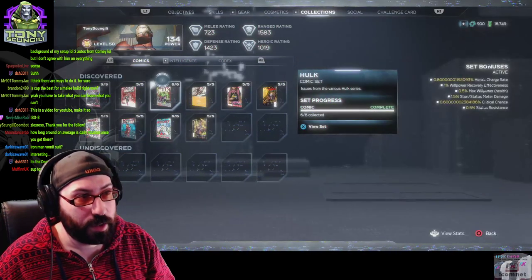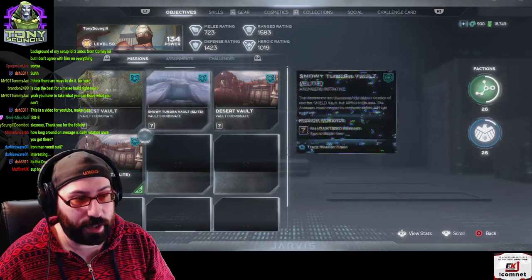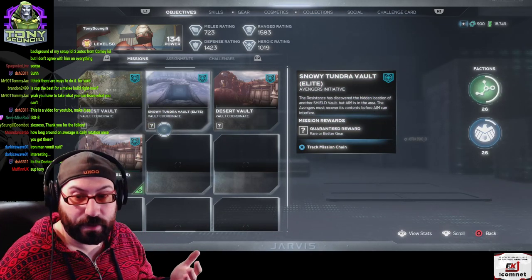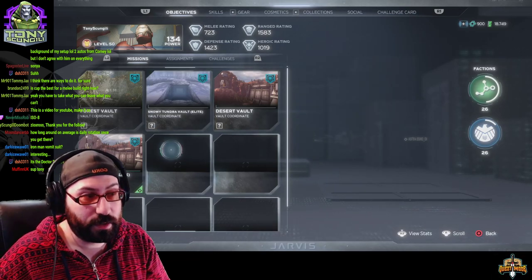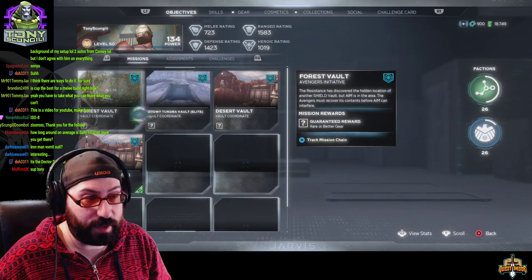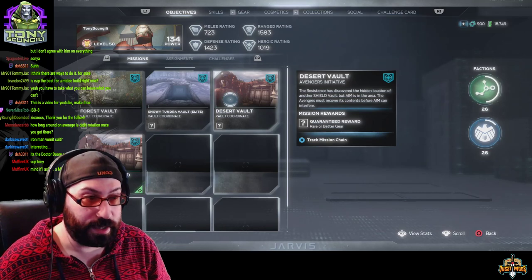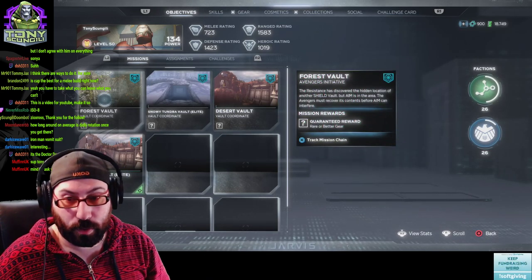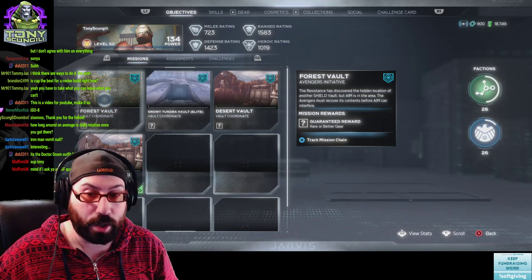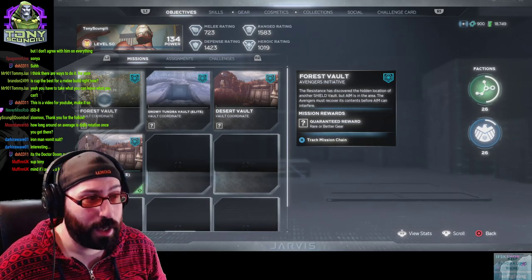The key you get is always random. Right now I have a Forest Vault key, a Desert Vault key, a Desert Vault Elite, and a Snowy Vault Elite. When you complete the Forest Vault and Desert Vault missions you cannot go in again for the day — that's why it's important to get these out of the way. You don't actually have to complete the vault; you can go in, collect all the chests, and leave — that's probably one of the best ways to just get gear.